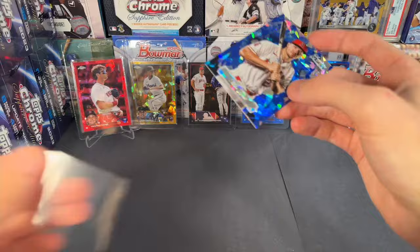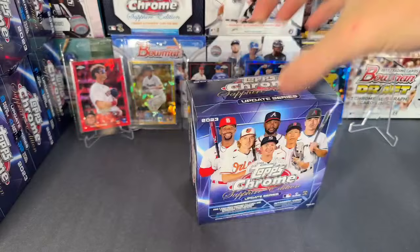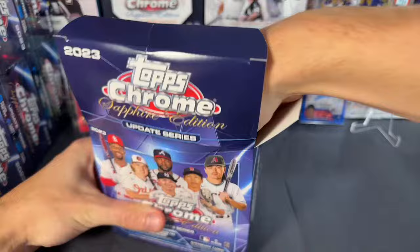Clayton Kershaw 200th win. Last pack of box number seven — Ben Attendee, Tanner BB. We have our sapphire selection — it is going to be Mike Trout! Mike Trout sapphire selections, that's nice, going out to the Angels. Alright, I'm calling a one-of-one — a one of one will be pulled in this box.